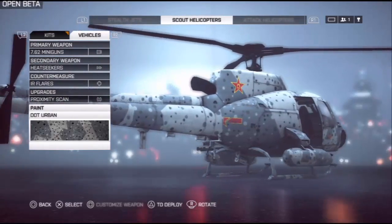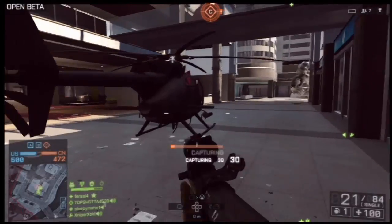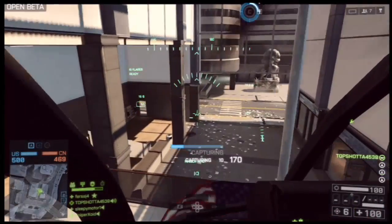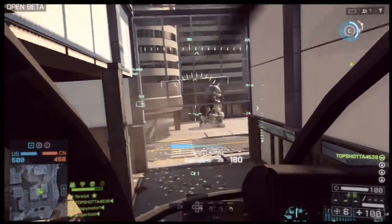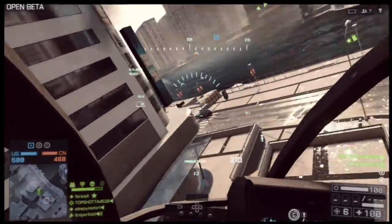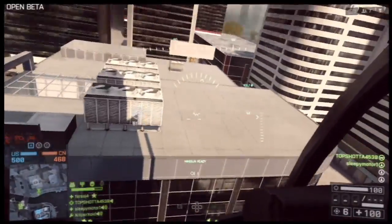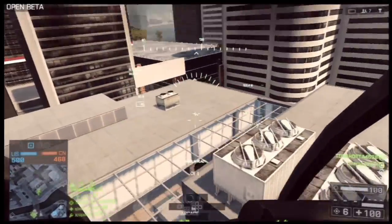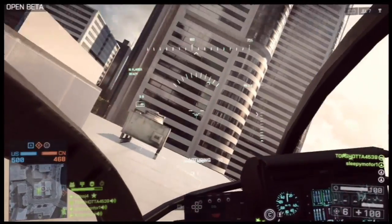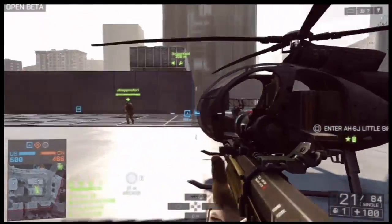Let's take a look at some scout helicopter gameplay and the overall feel and maneuverability of this helicopter. Here I got the little bird on the sea flag — I think one of the enemy guys had left the little bird on the flag, so I had to take that. We're going to go on top of the sea flag and capture it. I didn't really want to do it from inside the sea flag seeing as it's an easy way to get shot down, so I brought it up on the rooftop for an easy capture.